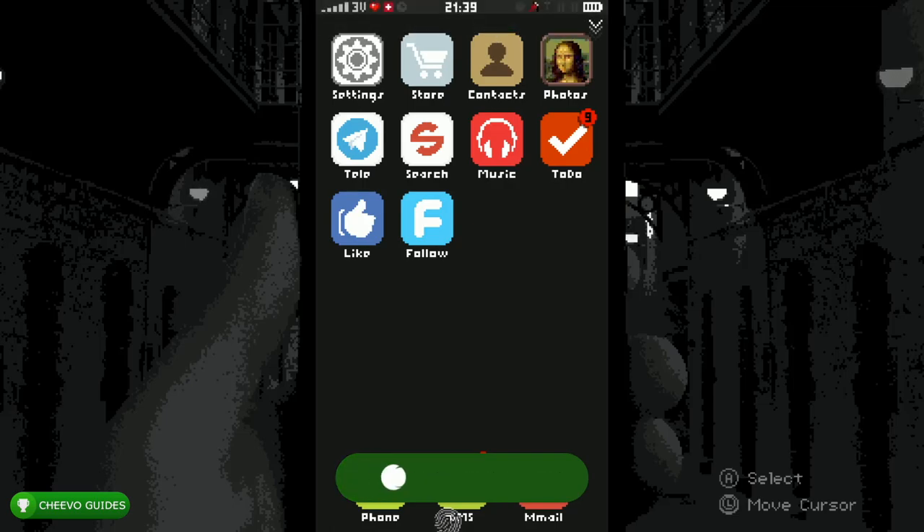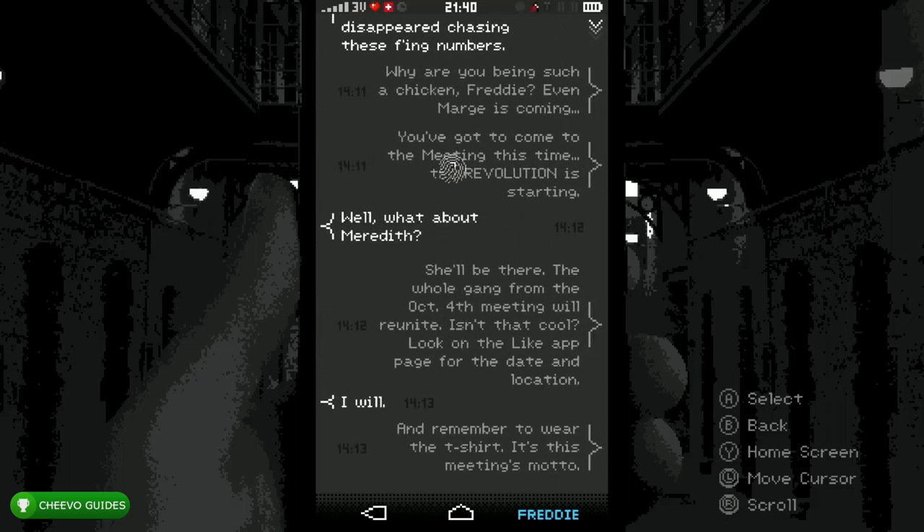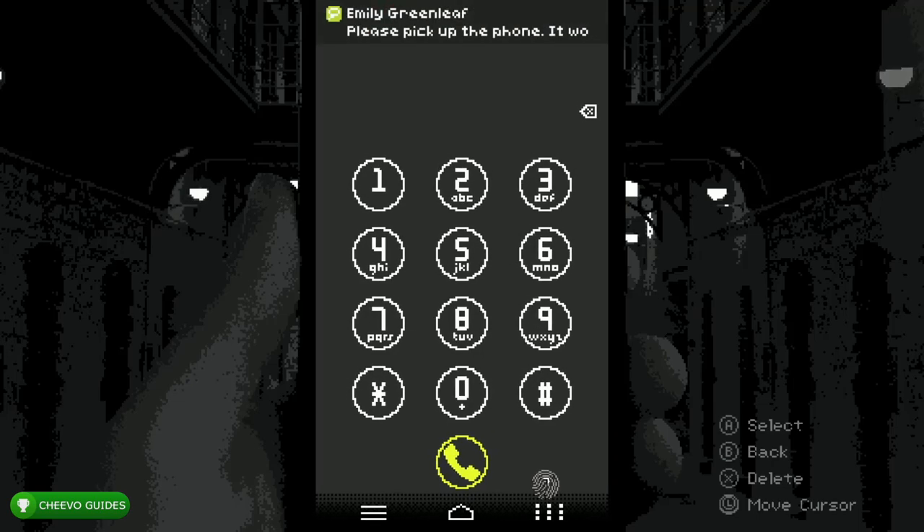Going back to the To-Do list, our next objective is to find nine pieces of evidence for terrorism. Start by going to SMS and click the conversation with Freddy. Click the text message about revolution — make sure you get the green checkmark. More than likely you're going to get a phone call from Emily; you can go ahead and ignore it. After that she's going to text you a few times.